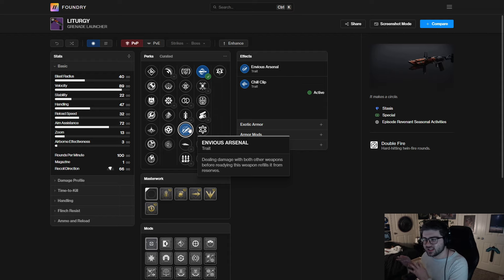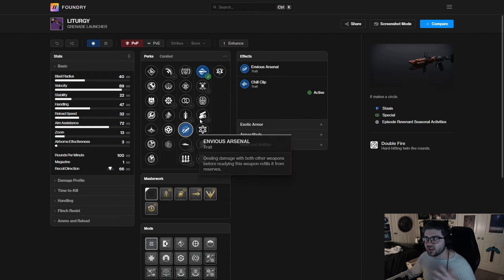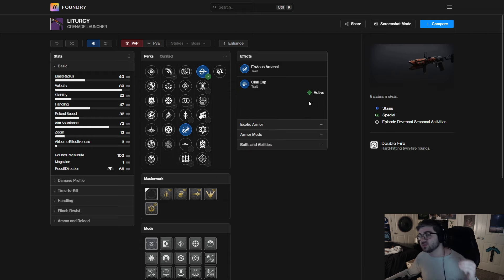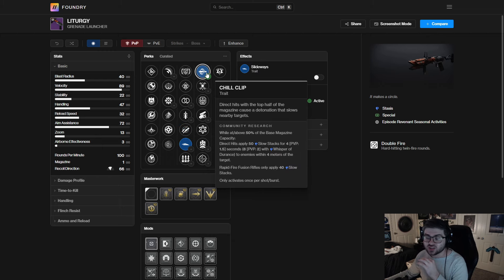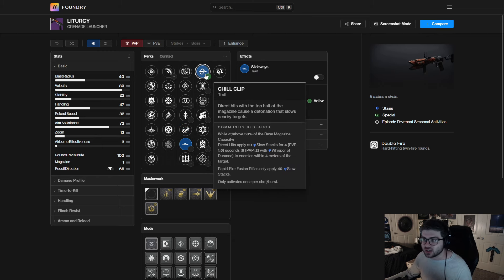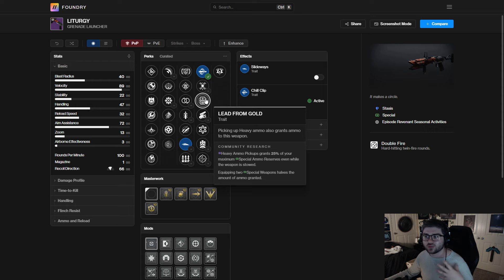We also have Envious Arsenal, a new perk — basically Bait and Switch but it reloads your gun. If you pair this with other weapons that have it, you're theoretically never going to have to reload. I haven't tested it much in game yet, but in a DPS rotation — applying slow, freeze, doing a shatter — it's going to be pretty strong especially this episode with all the grenade launcher focused artifact perks. Slideways Chill Clip is just going to be ridiculously strong.